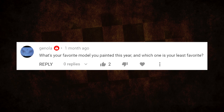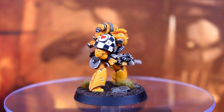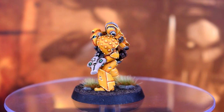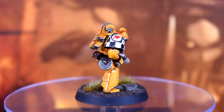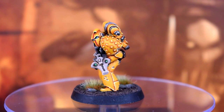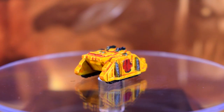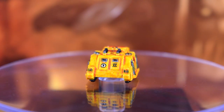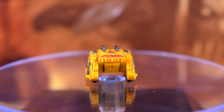First question from Ginola: what's your favorite model you painted this year and which one is your least favorite? My favorite would probably be the Rogue Trader Lamenter with a shuriken catapult. I just really like that model and I'm really happy with my paint job — it's such an archetypically hard paint scheme to pull off with the checks and the yellow. My least favorite is the epic Rhino I painted with contrast paints; it left a mottled look, especially up close. But it was just a test and took almost no time, so it's not really a big loss.